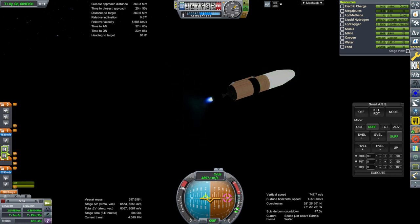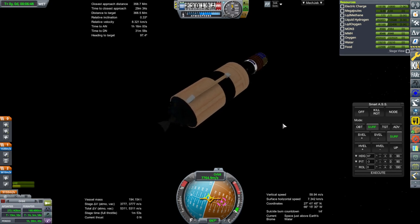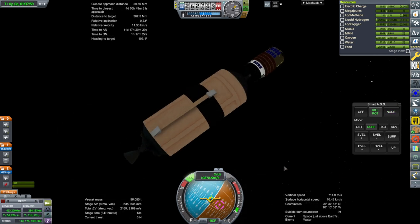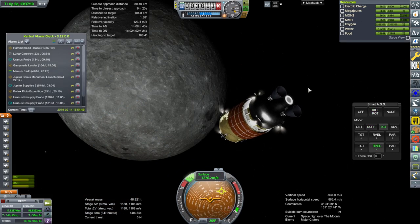Here I'm rearranging stages to get rid of the fairings — off go the fairings. What we have in there is another HTV-derived supply vessel with AJ-10190s as the engines, which is the engine on the Orion service module. Here the re-ignition for the lunar transfer, using a larger vacuum version of the first stage engine. Then we're on the AJ-10190s, which will handle all the business around the moon.